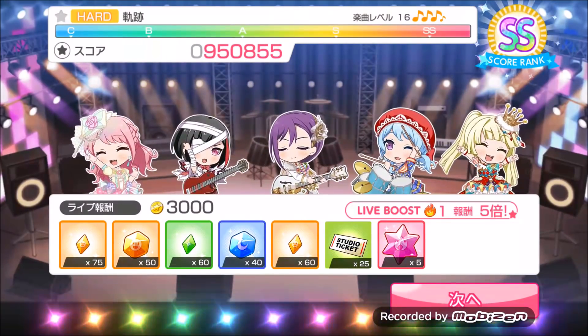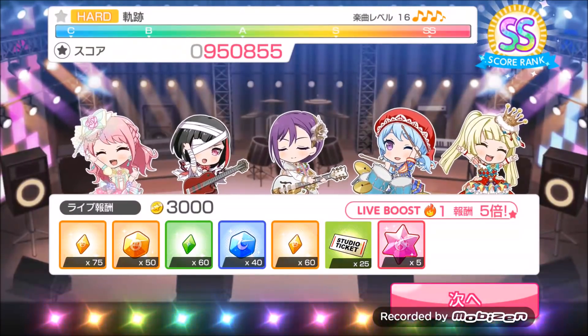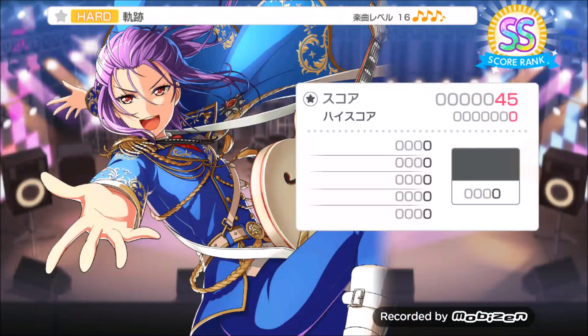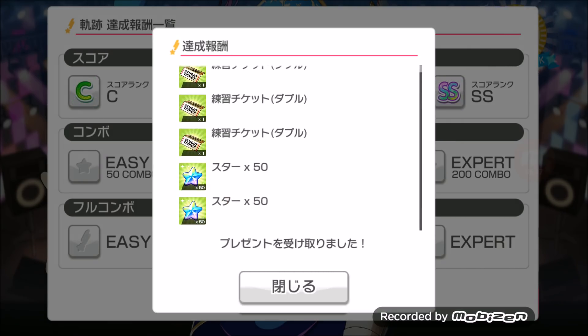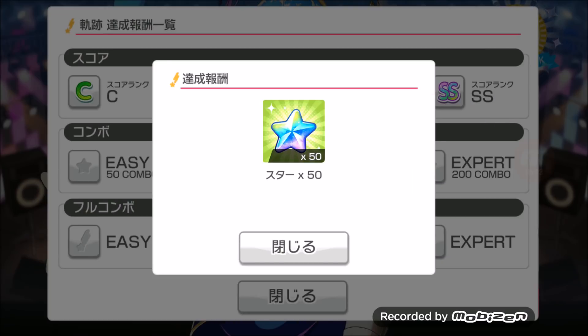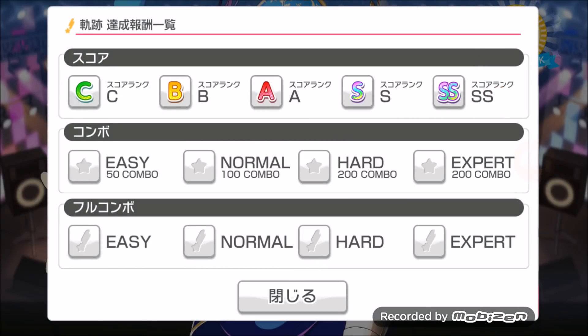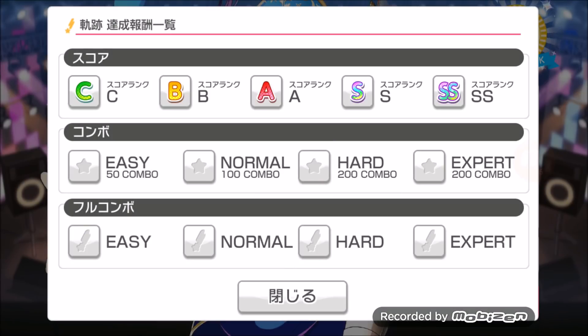I did not full combo that song, but that's okay. After you complete a song, you can get stars as rewards — those gems for rewards. I got some gems there. I'm not 100% sure if the SS rank is already available on the English server, but if it's not, it will be soon and you'll be able to get more gems with it — though you'll need a good team. You can also get gems by full comboing a Hard or Expert song.